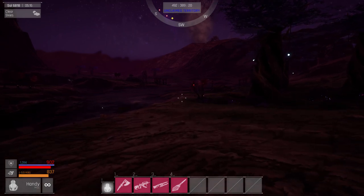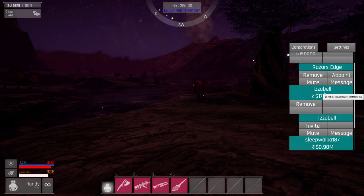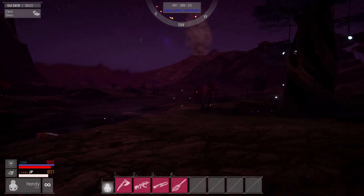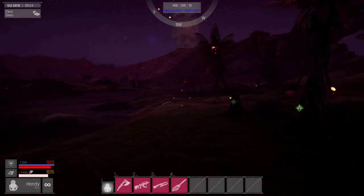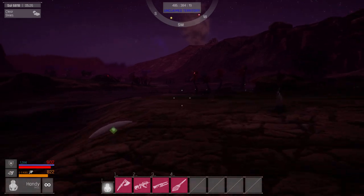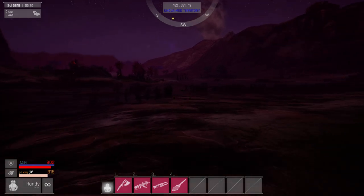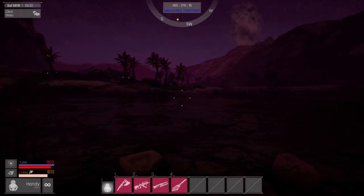We did know that the P key, if you've got different factions, you can set it up to either ally or form a class. And we learned a lot about power — power is pretty important in a base, even walls, if they have lights, consume energy; your doors, your defenses, your guns. So if you lose power, you lose everything.